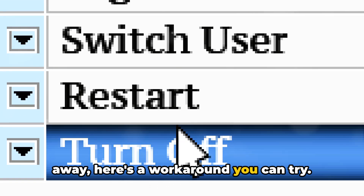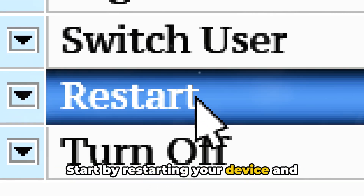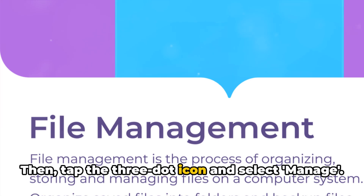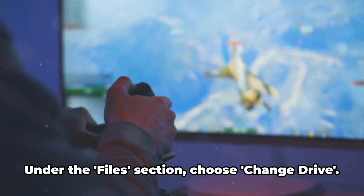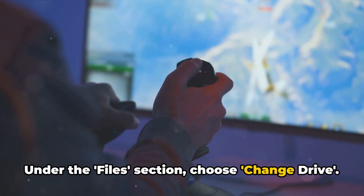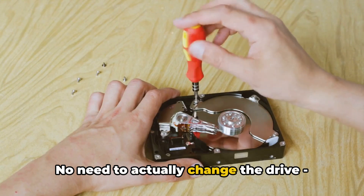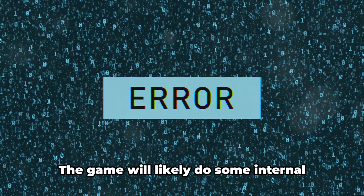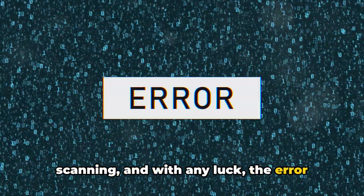Now if the problem still doesn't go away, here's a workaround you can try. Start by restarting your device and opening the game. Then tap the three-dot icon and select Manage. Under the Files section, choose Change Drive. No need to actually change the drive — just select the one where your game is currently installed. The game will likely do some internal scanning, and with any luck, the error will be resolved.